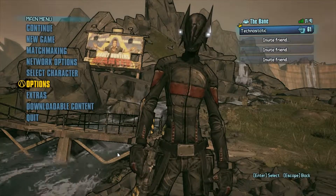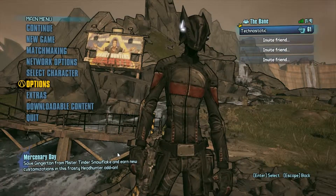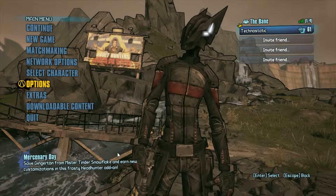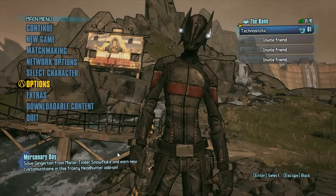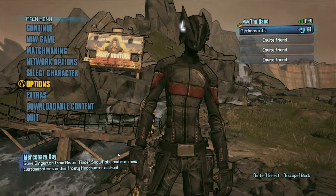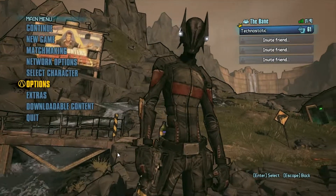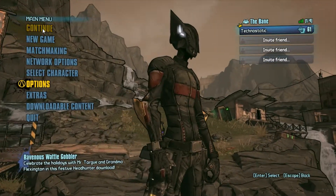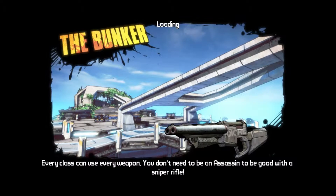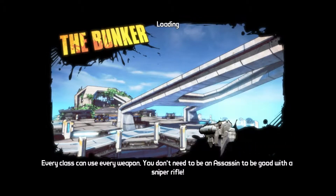I'm going to show you how to get the Hornet. I'm going to show you how to use it against the Bunker because it's really powerful against the Bunker — I could kill him really easily, and hopefully he might drop the Sham. So let's get into it and jump out of the Bunker.